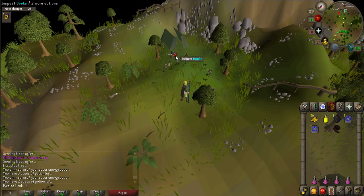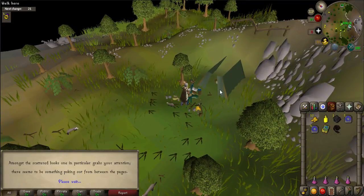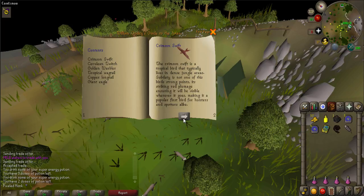Just on the north side of Eagle's Peak is a tent. Search the books that are located nearby the tent to receive a bird book. Read the book and a metal feather will fall out.